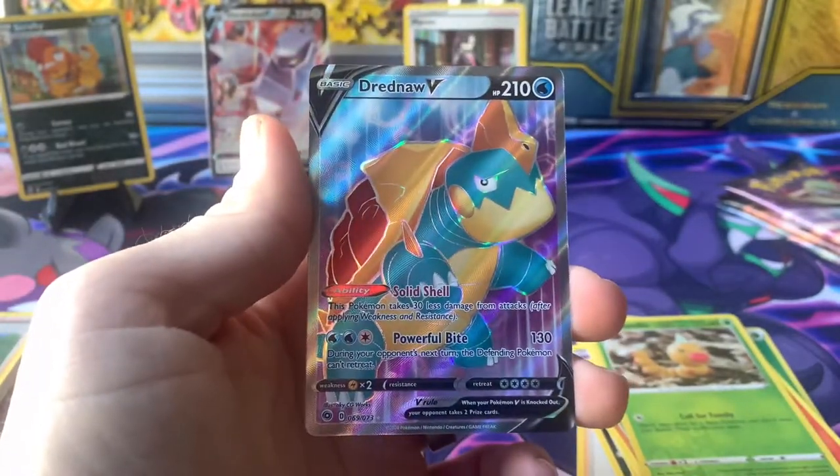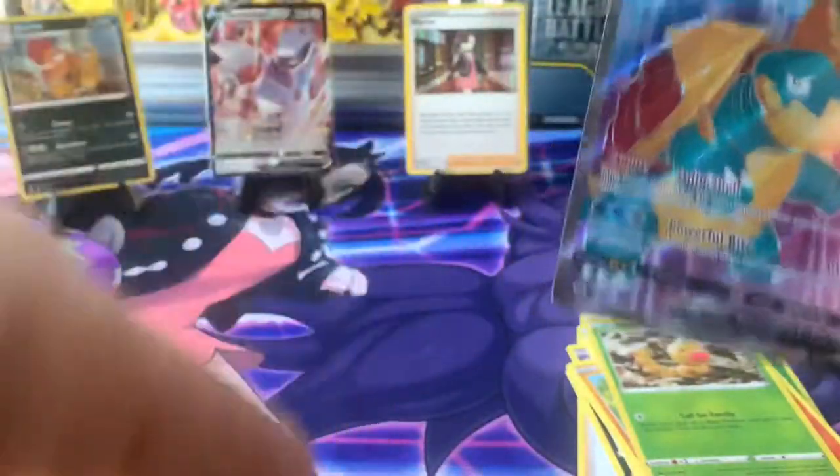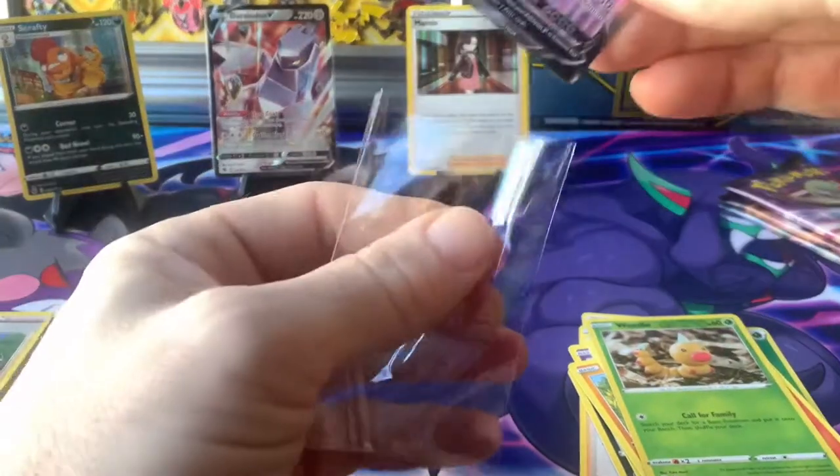Maybe I'll get a Charizard from those codes online — I wonder if that'd be worth any money. Pack five: Hatenna, Rock Ruff, Weedle, Oval Stone, reverse holo, full Larger Navi — I'm not sure if I have this card or not, I think I have the V-Max. Not sure, but that's still a good pull!